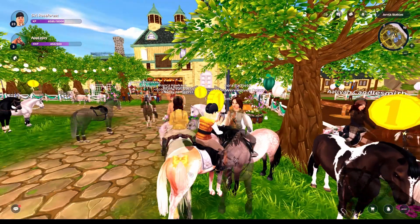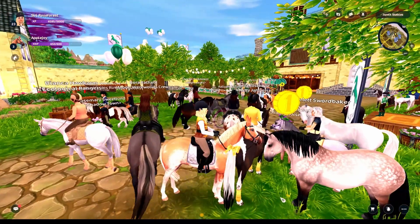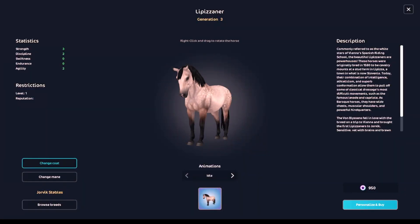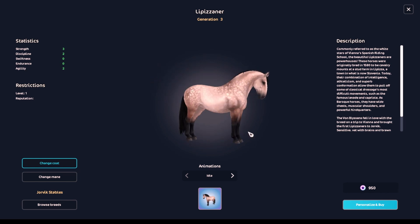I might buy this horse in the video — I already bought it for a TikTok video. She was only 500 star coins, but I only have about 2,000 left. Anyway, there's also the next horse: she's kind of a pearly white, pearly brownish — kind of like a buckskin in a way.